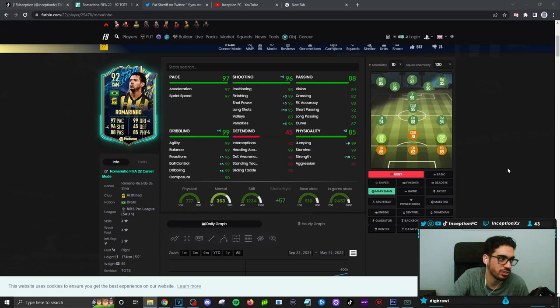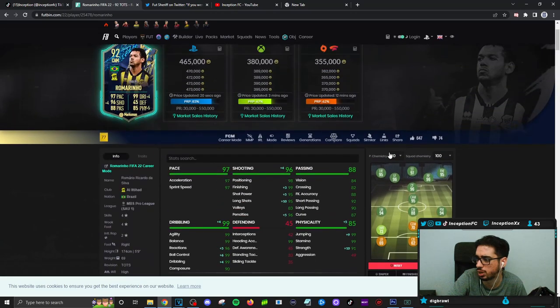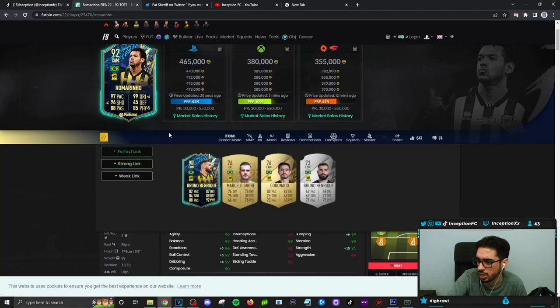This card is around the level of that Team of the Season Diaby card — a very, very good card in game. His high-medium work rate is a good high-medium work rate. Very responsive left-stick dribbles — honestly they should just give this to everybody, because in this game it's necessary. He's an absolute monster and I really enjoyed using him.